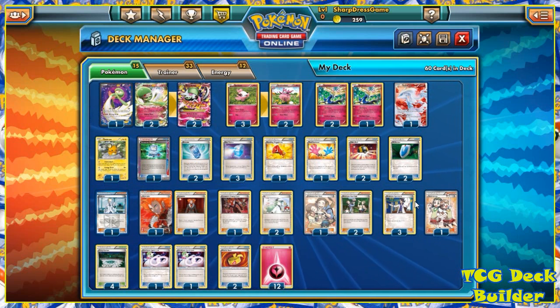Here's an overview of the final deck: three Gardevoir EX, two Mega Gardevoir EX, three Spritzee, two Aromatisse, three Xerneas, one Reshiram, one Dedenne — one Computer Search, two Evo Soda, three Max Potions, one Starling Megaphone, one Tool Retriever, two Ultra Ball, two VS Seeker — one Colress, two Lysandre, one Lysandre's Trump Card, two N, three Pokemon Fan Club, three Professor Sycamore, one Teammates — four Fairy Garden, two Gardevoir Spirit Link, two Muscle Band — and 12 Fairy Energy.